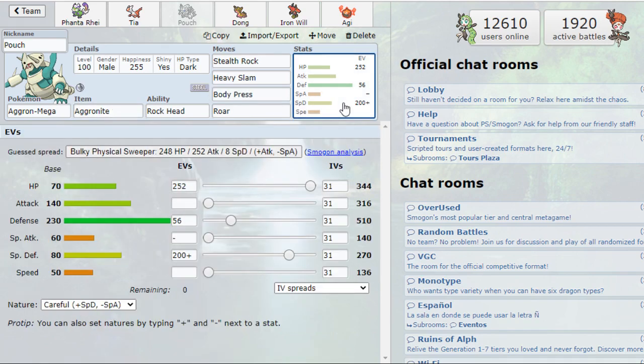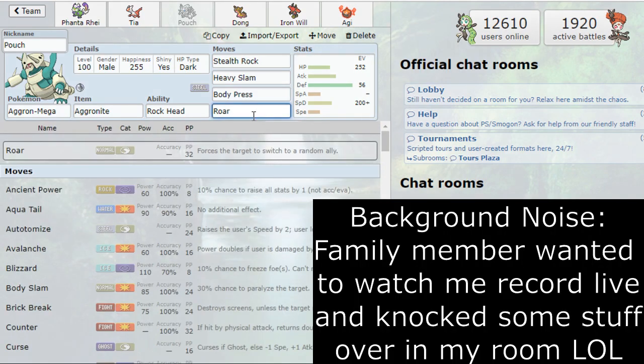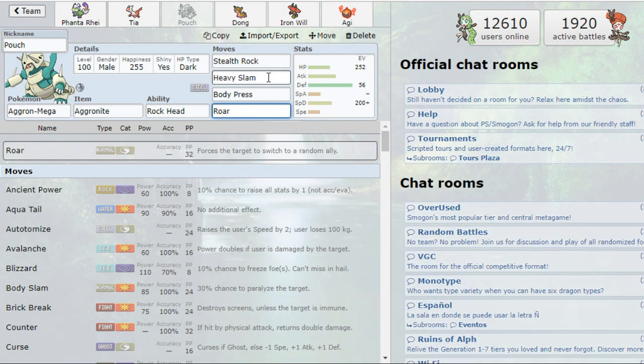Aggron's EVs were pretty standard. Notably, with the Special Defense investment it can take a +3 Surf from Manaphy and use Roar to prevent setup. Beyond that, Stealth Rock puts passive damage on the field, while Heavy Slam and Body Press are pretty much obligatory — I don't think there'll be a week where I skip those two moves. Body Press specifically hits Ferrothorn and punishes Rotom-Heat if it tries to switch in.